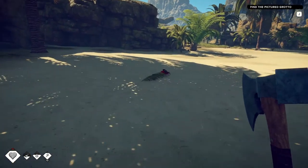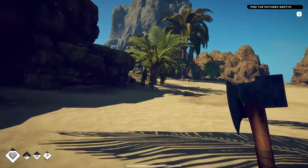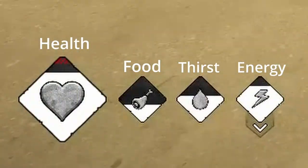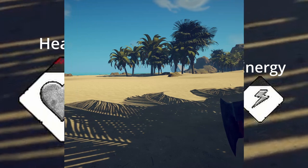Just collecting some of these narrow leaves. I thought there were coconuts somewhere — oh, over here. So if you take a look at the bottom left-hand side of the screen, you'll see your stats for your health, your food, your thirst, and your energy.